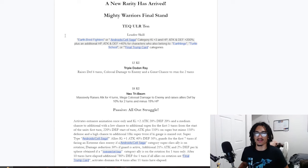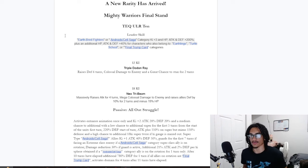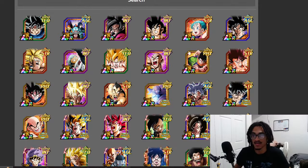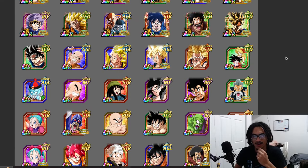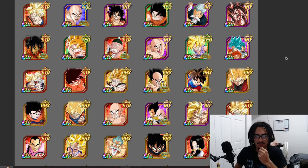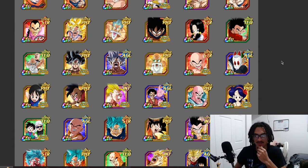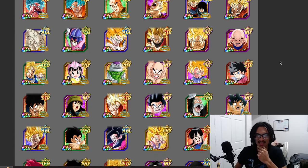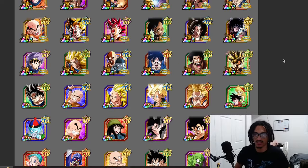His leader skill is EarthBred Fighters or Androsa Saga 3-key and 200% across the board, and it's 40% of the stats to Earthlings, Turtle School, or Final Trump Card. I did pull up the 200% leader skill, and there are a couple of powerful options on this team, but this team is just going to be carried by its top-heavy units for sure. A couple of good EZAs, a couple of powerful top-heavy cards.